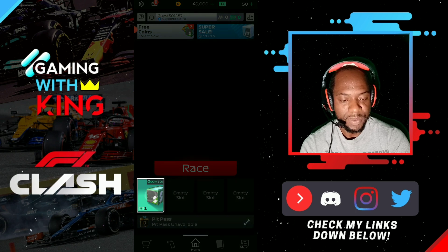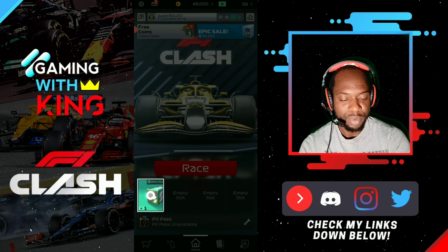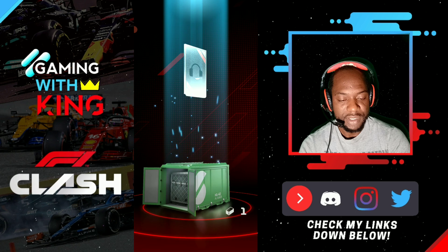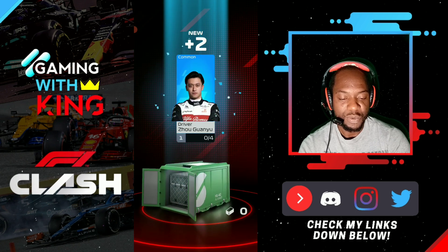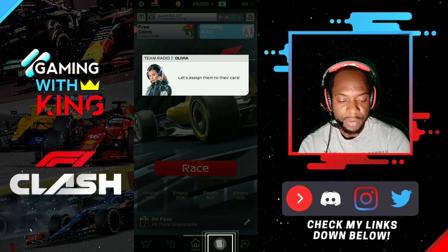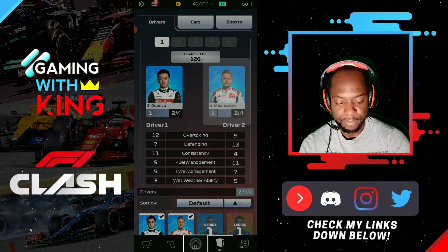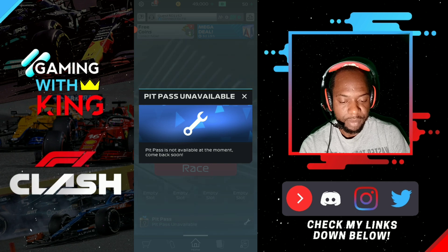Now they want me to tap to unlock my first two drivers. I'm waiting for the timer to run out — I'm not spending one buck. I'll wait for the timer to run down, then open the crate. We got 50 bucks, then Kevin Magnussen and one other driver. Those are going to be our main drivers. Now the game is saying to switch out the test drivers for our new drivers, so we swap them in — and we're back home.